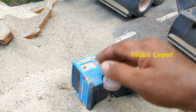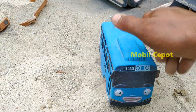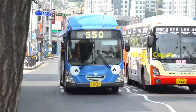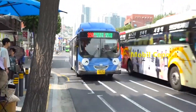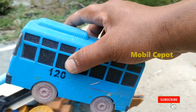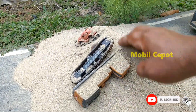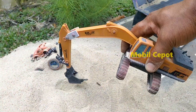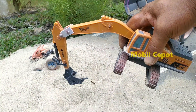Wadidaw, di sini ada yang berwarna biru, teman-teman. Wah, lihat, ternyata ini mobil bus payo. Wah, lucu sekali ya, teman-teman. Kita kumpulkan. Wih, lihat, ini mainan apa lagi ya, teman-teman? Wah, ternyata ini eksalvator pemeja batu.